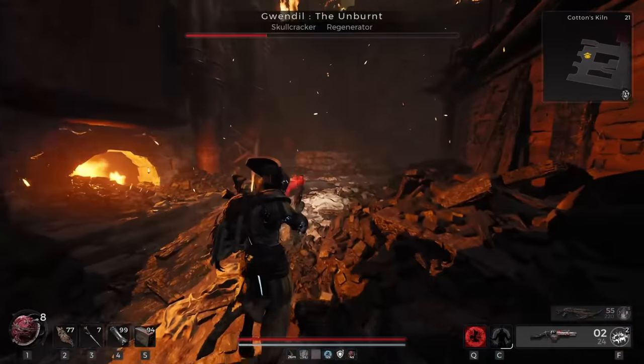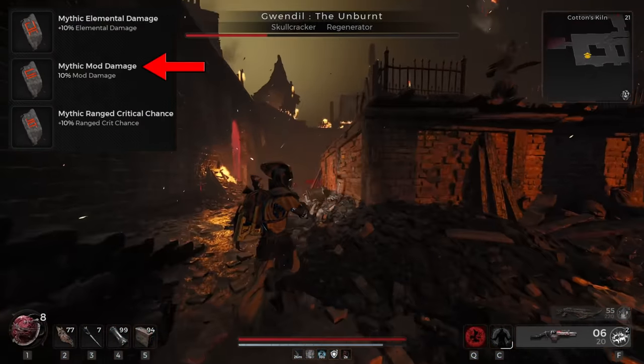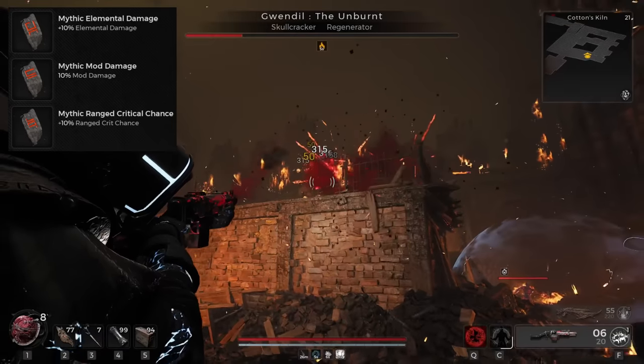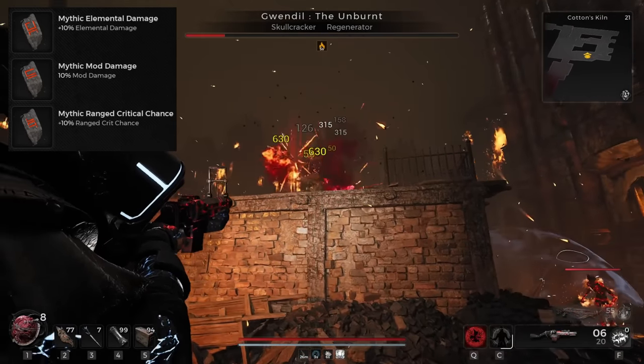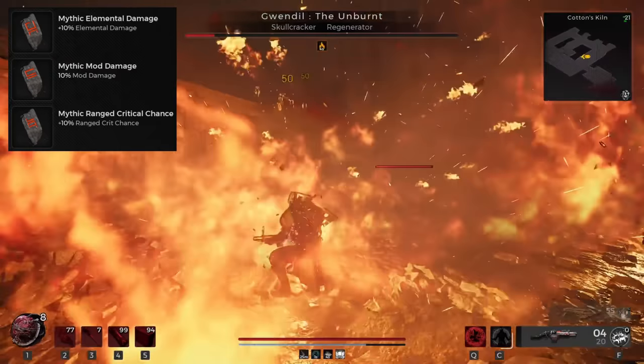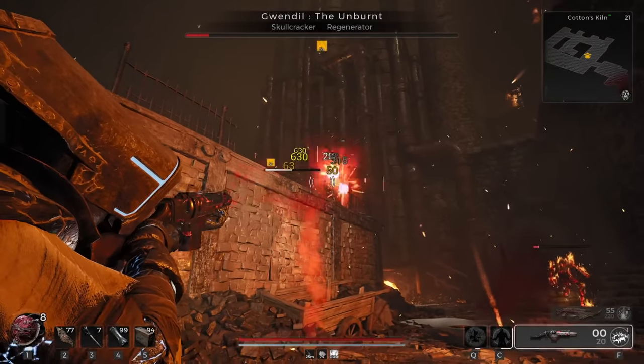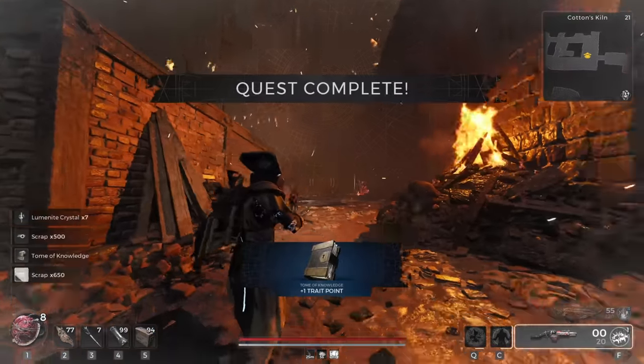Then you have the relic fragments. I went with elemental damage, mod damage, and ranged crit chance. The ranged crit chance is not going to help your mods, but it will help Meridian's main fire mode so you can use Meridian to its fullest potential. Another good option here is extra stagger, but the crit on Meridian was kind of nuts to tell you the truth.